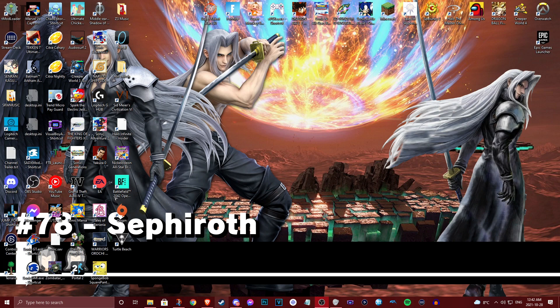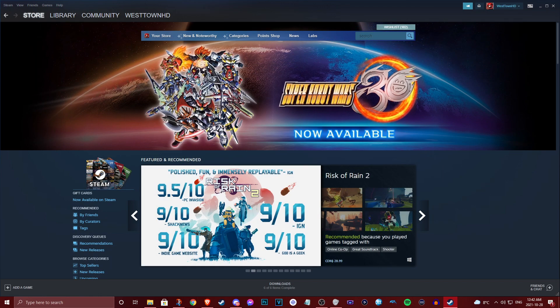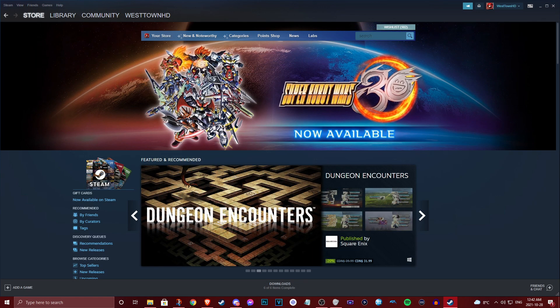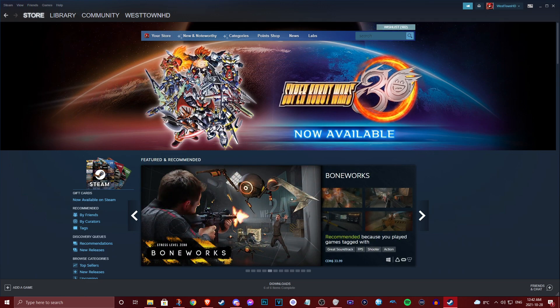First things first, make sure you've purchased it through Steam. If you're on PlayStation, I assume it's the same as VXNT — you just make a folder on your USB called 'SRW MUSIC' in all caps and load it onto your PlayStation. The Switch version doesn't support custom BGM.